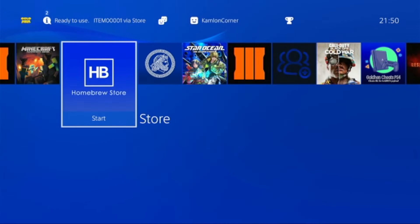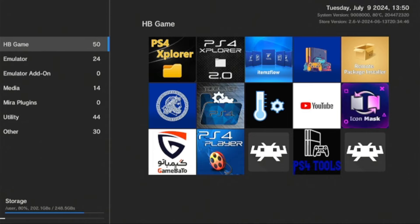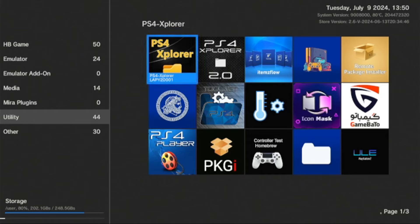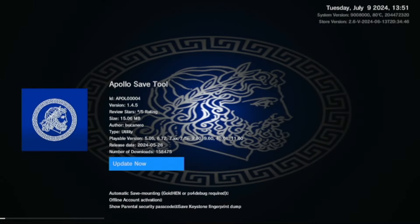Then let us go ahead and enter the Homebrew Store. Here on the Homebrew Store, go to the Store App Groups, then Utility, and simply look for the Apollo Save Tool or other applications that you want to install on your PS4. But on this video, let us stick with the Apollo Save Tool. To download an application, just choose the application, then choose Download and Install. I have the Update Now option here because I have already downloaded and installed this application.